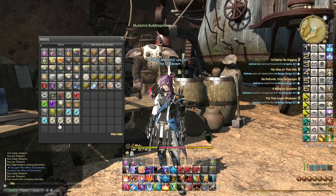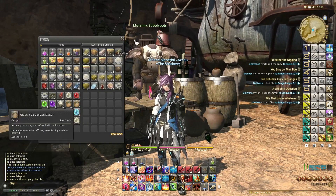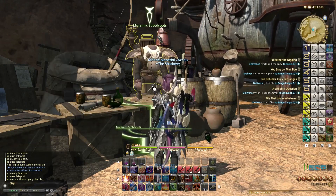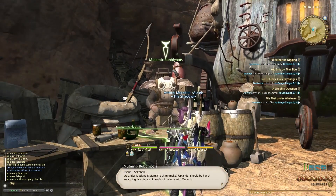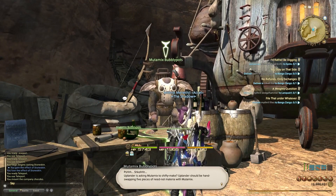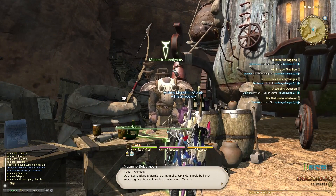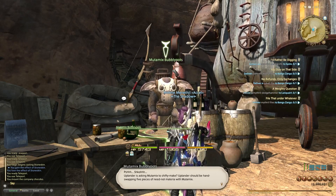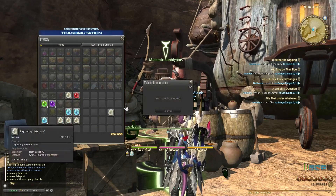The idea is to pick up the cheapest rank four materia you can. So I bought all of these for the equivalent of 15 to 30k each, and then simply bring them to Bubbly Pots and try your luck. Because a lot of the other materia — for example Strength, Vitality, Savage Aim, and so on — are worth 400k plus. So you could potentially double or quadruple your money. It is completely a gamble, and gambling is not the best thing to do in real life, but this is a game.